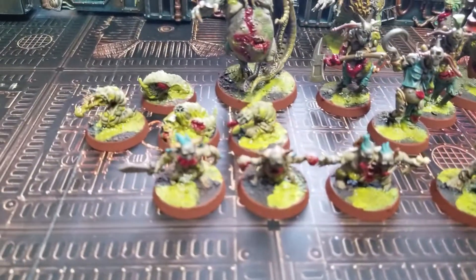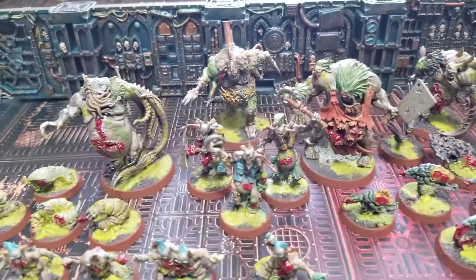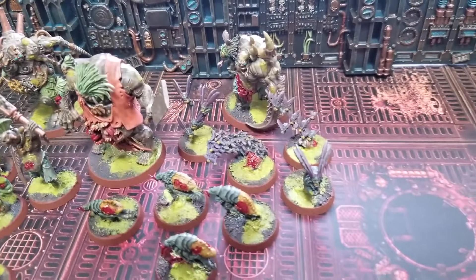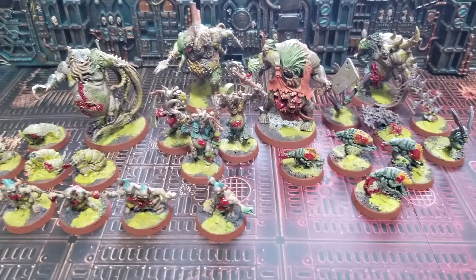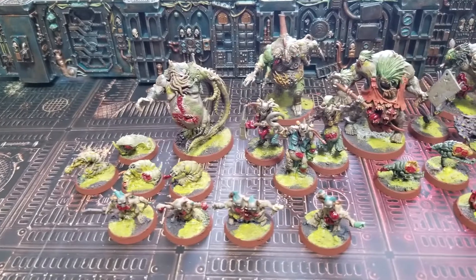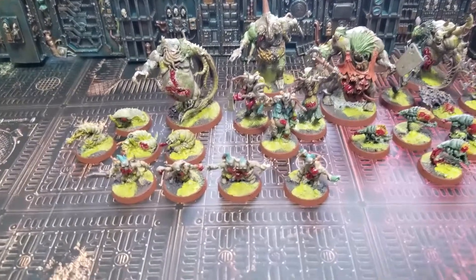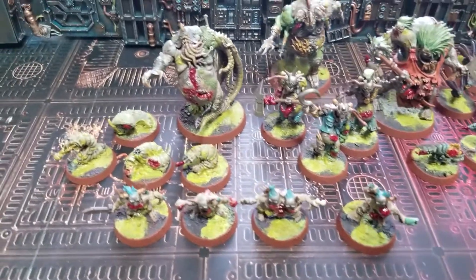I use this same base style for all Nurgle miniatures in our studio's collection — Death Guard for 40K, Chaos Legion of Nurgle for Warhammer Fantasy, they all have the same look. Basing actually has a lot to do with tying your army together — it becomes the primary unifying color for your army. If you decide to do base work for your miniatures, make sure it's consistent throughout your entire army, because it acts as the unifying element in the design aspect.